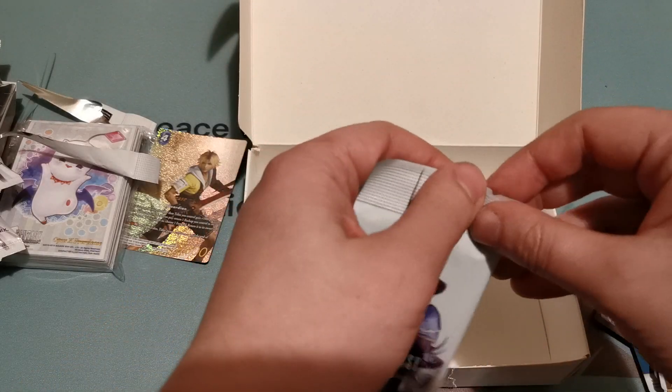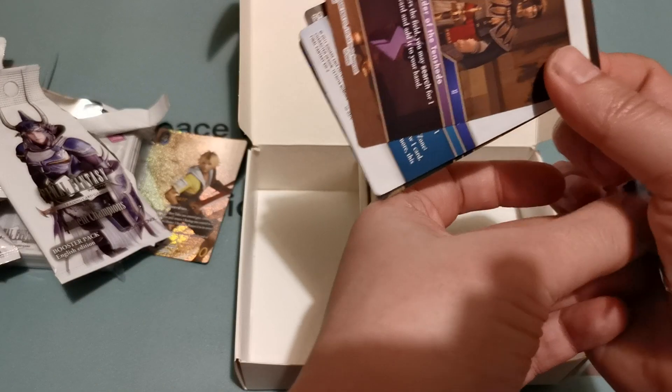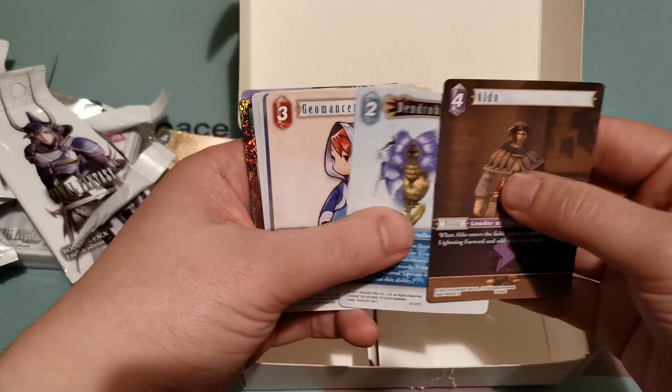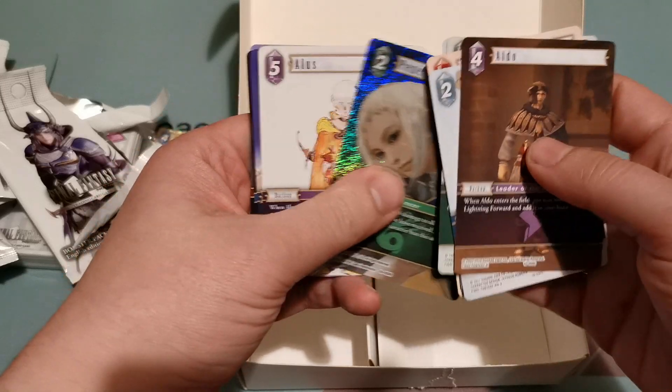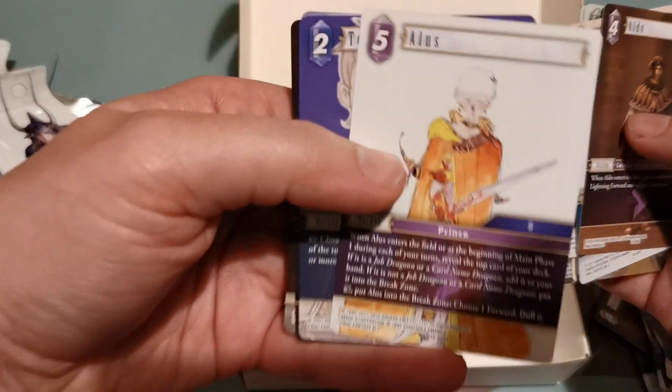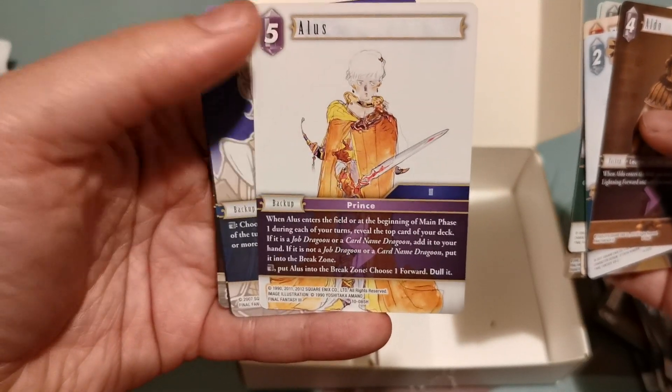Last pack. Foil Penelo and an Alice. He's heroic — that's the first one I've got, but he's really good for Dragoons.